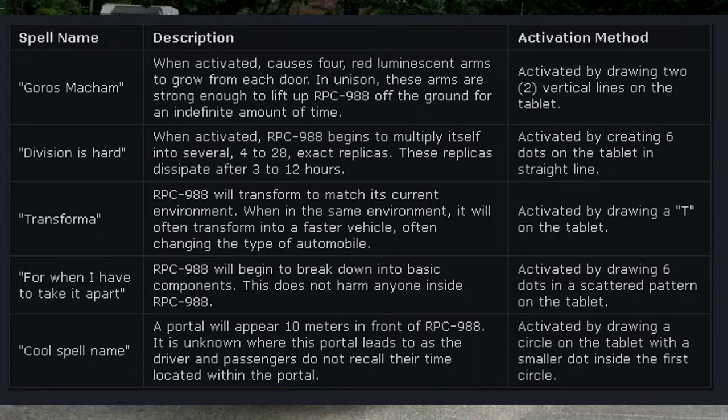Cool Spell Name: a portal will appear ten meters in front of RPC-988. It is unknown where this portal leads to, as the driver and passengers do not recall their time located within the portal. Activated by drawing a circle on the tablet with a smaller dot inside the first circle.